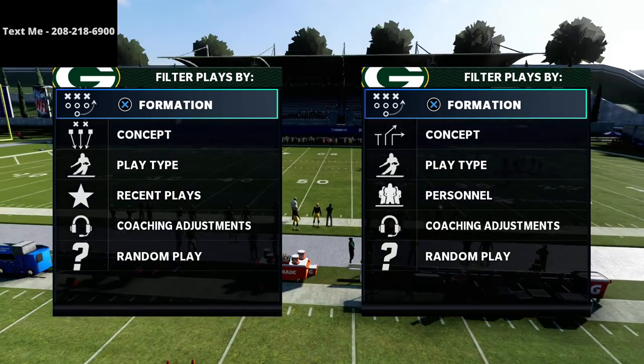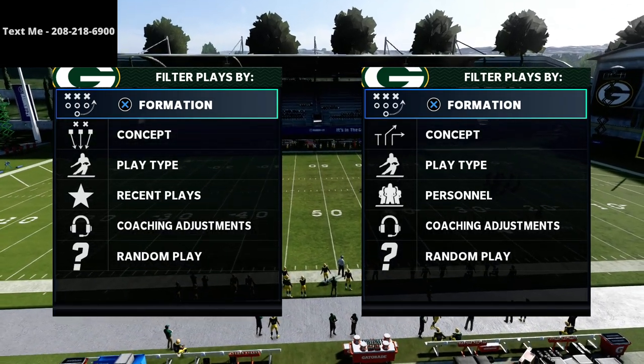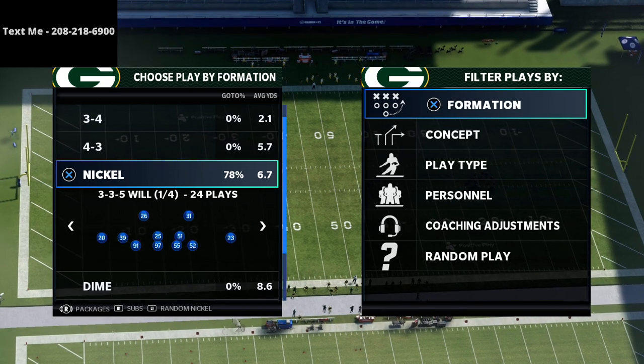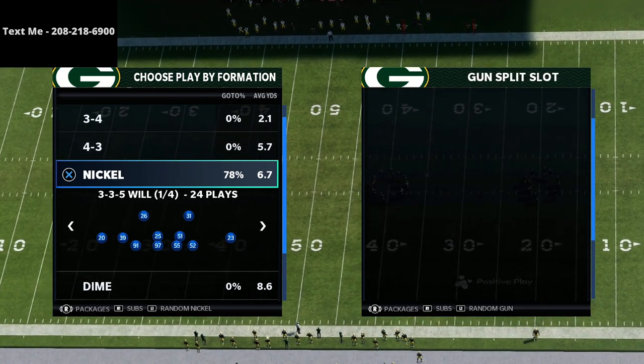In this video I'm going to be sharing one of my favorite formations — a really up-and-coming formation in Madden 21. It's been good all year, but I think people are starting to realize how good it really is. We're gonna talk about how you can get some pressure from it, and this is the Nickel 3-3-5 Will formation. This formation is very unique and very powerful because of some of the alignment things we can do from it and some of the defenses we can create.